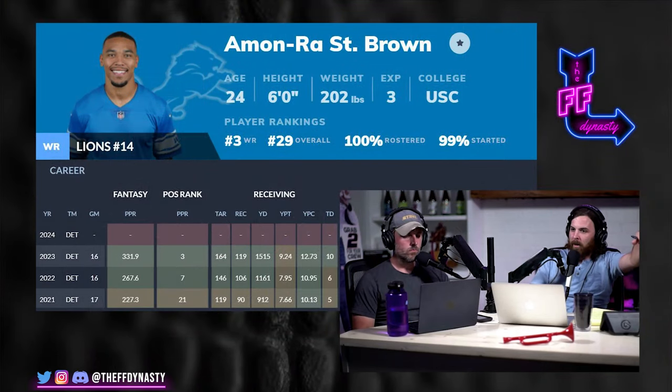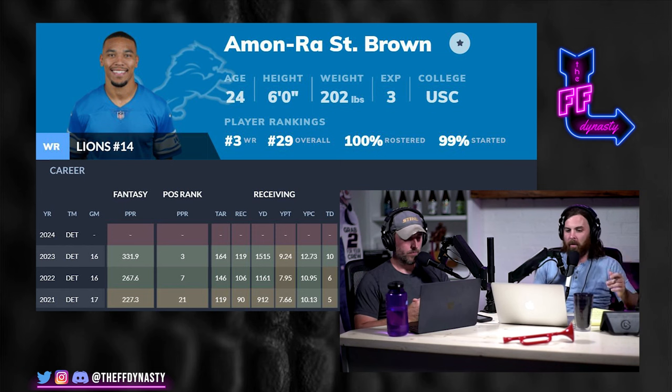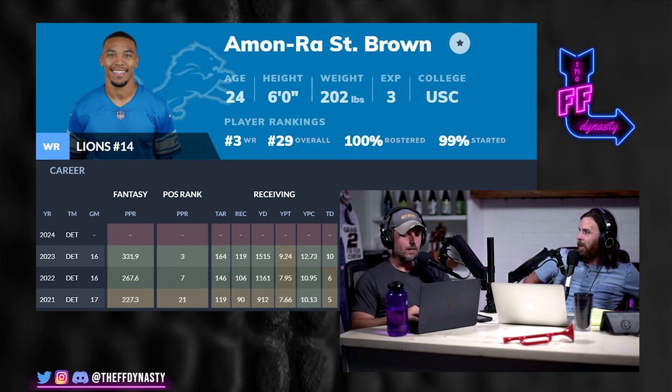In this particular show we are going to talk about acquiring Amon-Ra St. Brown and Trey McBride, and then we have some other win-now moves at the end. This show was brought on by stuff going on in a particular league, but we thought it was a good way to show you how we went about it and how we view going about it. And St. Brown — oh baby — probably St. Brown and McBride are elite dynasty assets.